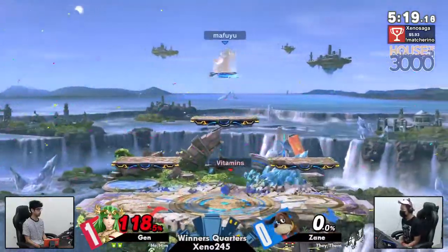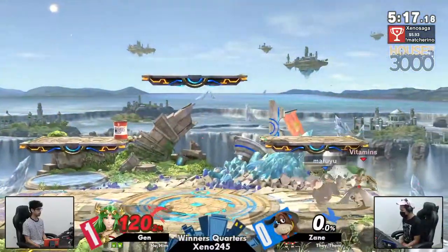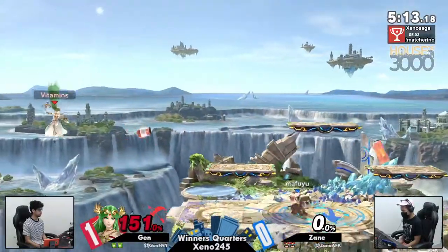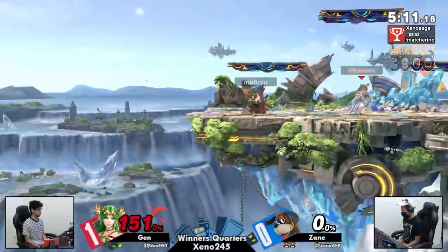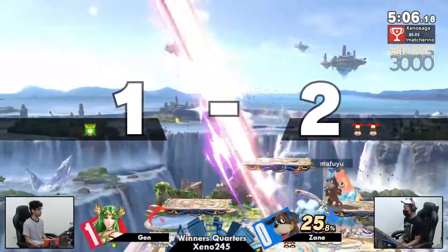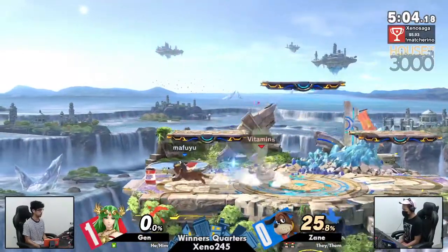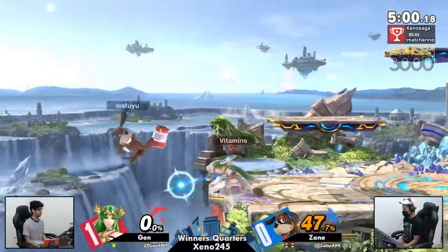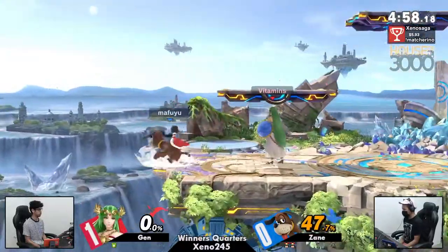Jens waiting for Zayn to throw out the can to get in and get the dash attack and get center stage. These can positions have been so good for Zayn. Grow intangibility, baby — that was so good from Jens, the recognition. DI out — let's get the right DI there to make sure they did not die. I think that's the first platform cancel we've seen from Jens — also frame one, baby. And that's going to be enough for Zayn to go up two stocks to one in a great position.